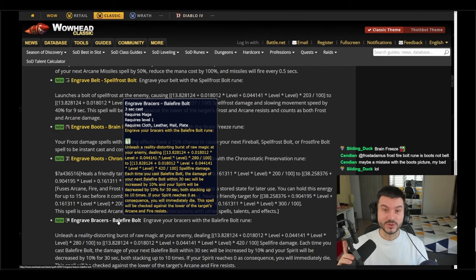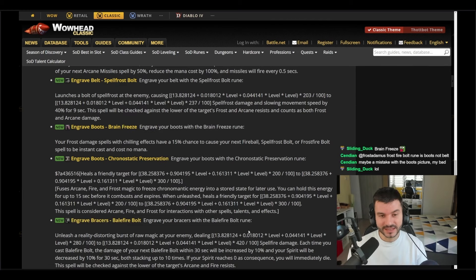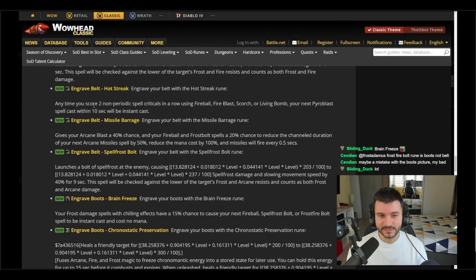This one probably won't make it into the game. For those watching on YouTube, keep in mind that some of these runes may not make the cut — perhaps half of them won't. This has been datamined, but Agran, the lead developer of Classic WoW, said some runes are not yet in the game — they're just tests and placeholders. Things will change. My best guess is most of the belt and boot runes will make it in at level 40.